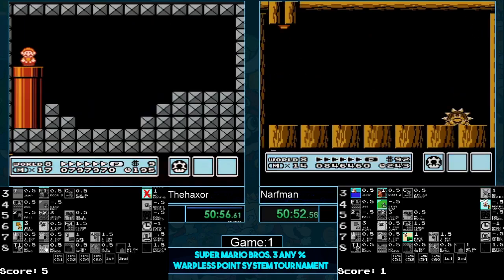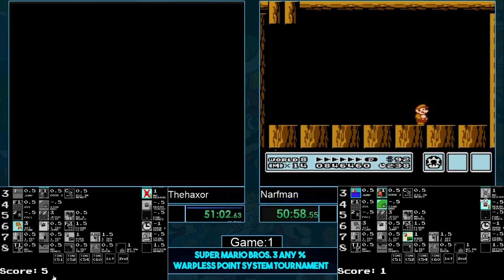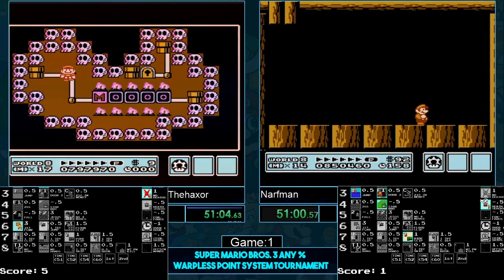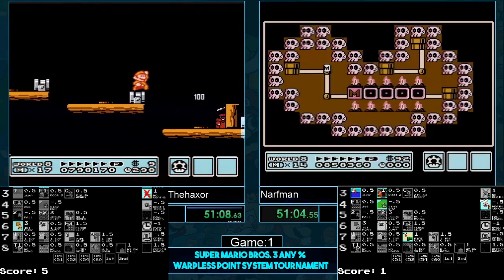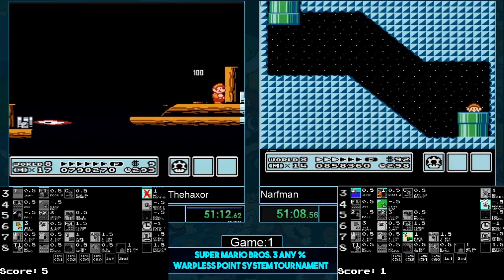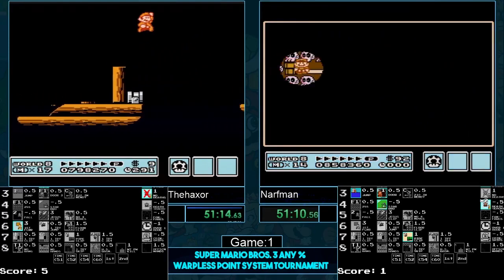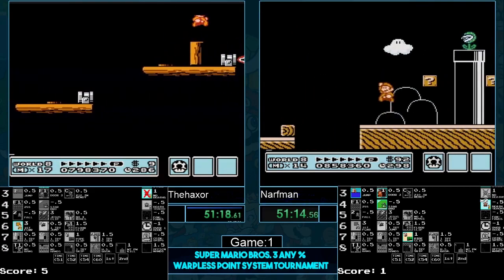Narfman makes it out. Narfman is about a minute ahead of Haxer. If Narfman somehow miraculously gets sub-54... I'm sorry to have to be the one to say it, but these are looking like 56-minute games. Haxer just doesn't want to take damage, and neither does Narfman.